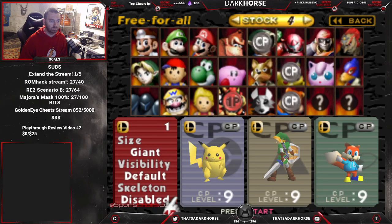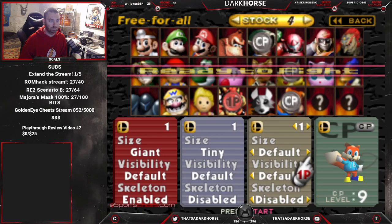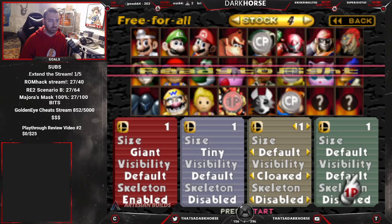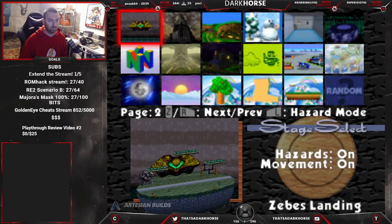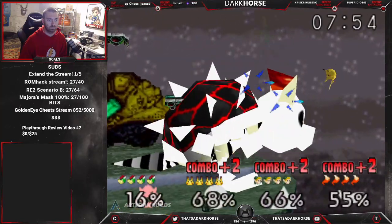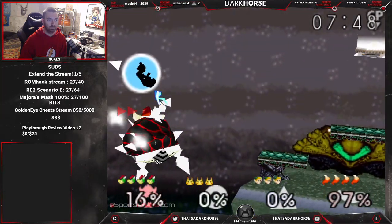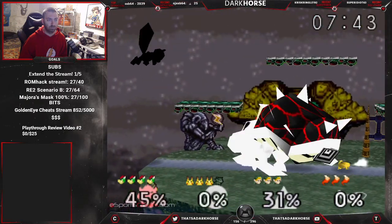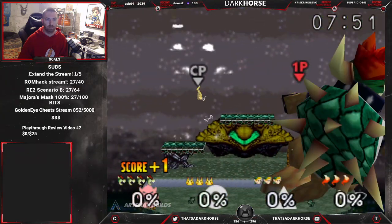Next new feature is freaking awesome — this expanded character select where you can choose the size of the character: big, giant, or tiny, like if you could use the mushrooms. You can also change the visibility — you can be cloaked, invisible, or dark, or you can turn on skeletons. There are so many different combinations: giant matches, tiny matches, giant versus tiny, invisible matches, or just giant Giga Bowser. Because why not?